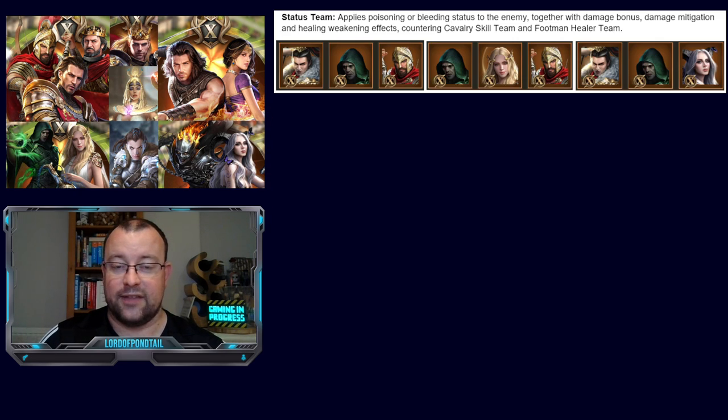First off, let's look at Status Team. Status Team applies poisoning or bleeding status to the enemy together with damage bonus, damage mitigation, and healing weakening effects, countering the Cavalry Skill Team and Footman Healer Teams. Examples of the Status Team are Army Breaker Poison Beliceros, Poison Healer Beliceros, or Army Poison Lust. Beliceros does inflict bleeding on the opponent and will require a hero that does either poisoning or bleeding to increase his damage. There aren't that many heroes that do poison — Poison Master is the most obvious, Lust also has a pretty good poison skill, and Desert Storm does it but only from the fifth round in very small amounts.